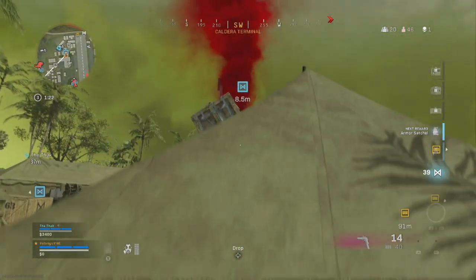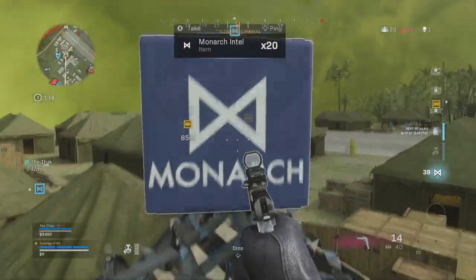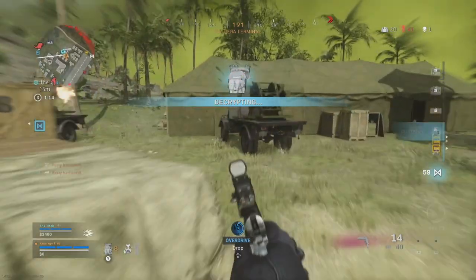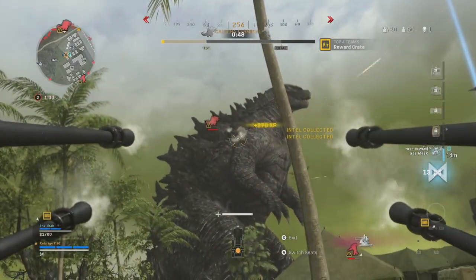You can increase the meter by collecting Monarch intel — by picking it up from operators that are killed, completing contracts, or finding crates containing the intel — as well as other typical Battle Royale activities, but also by literally shooting at and doing damage to King Kong and Godzilla when you see them.